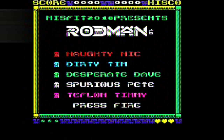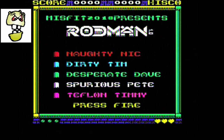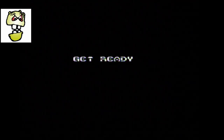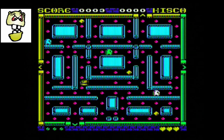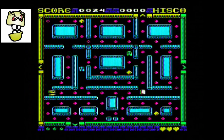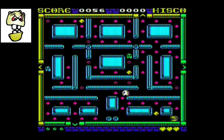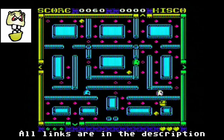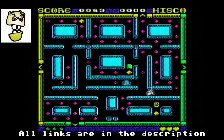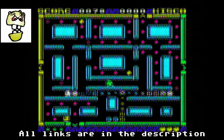Rodman is the creation of Misfit, who created classics such as Cheese and Onion and Super Gotron. This is a mix of Pac-Man, Bomberman, and a touch of insanity. Rodman has to clear three rooms in each level, as there's another room in the tunnel above and below him. He can pick up bombs and drop them to defeat the monsters, but he can also blow himself up. He's offering it free for download, and a physical copy is published by TheFutureWas8Bit.